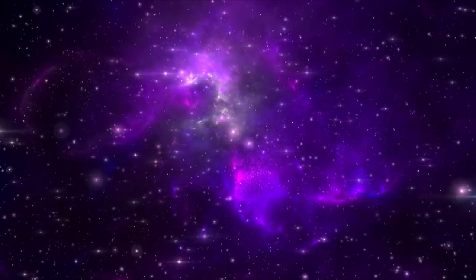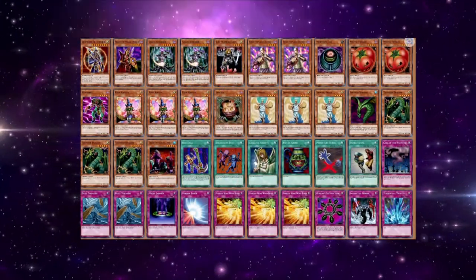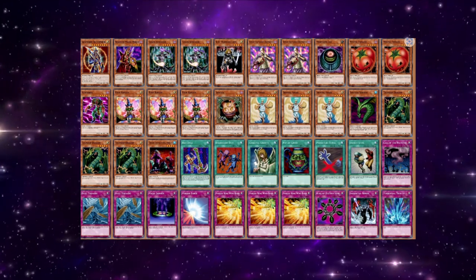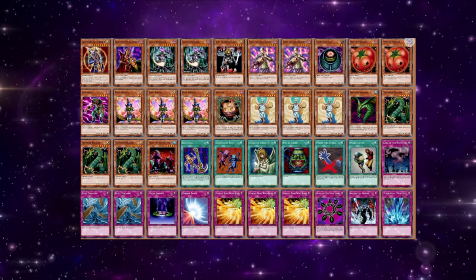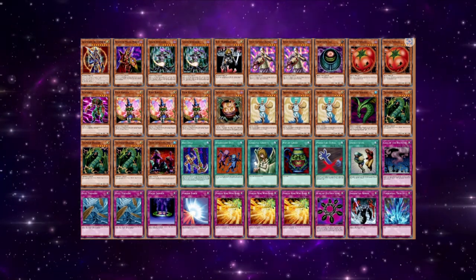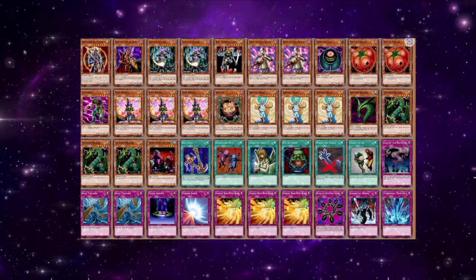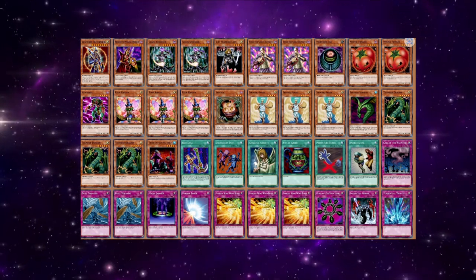The first deck I want to talk about in the control section is Pixie Control. This uses the titular Pixie Knight to recycle the format's most powerful spells, using them to gain card advantage, answer threats, and take control of the game. Most often the deck is built using a Chaos Recruiter shell, complete with Mystic Tomato, Shining Angel, and Silver Bullet targets like Diddy Warrior Lady and Nedoria. Angel is used to find Knight, who recurs Delinquent Duo, Graceful Charity, Pot of Greed, and others — and even in 2023, that sounds really disgusting.